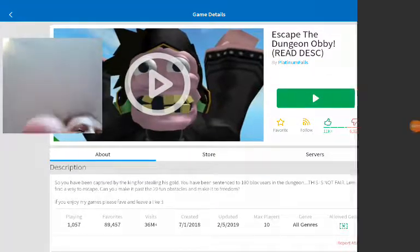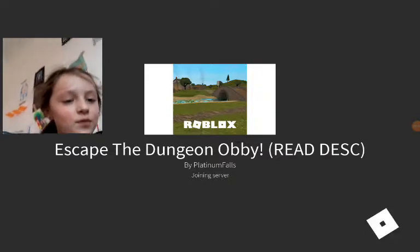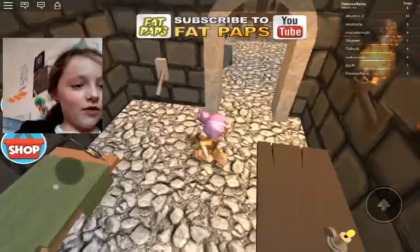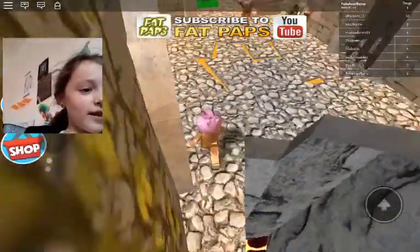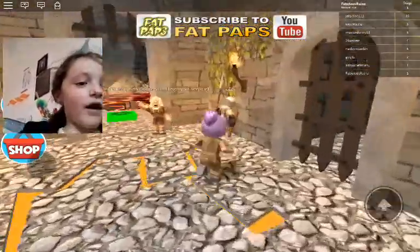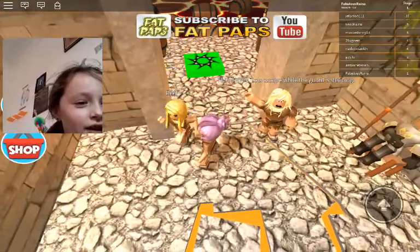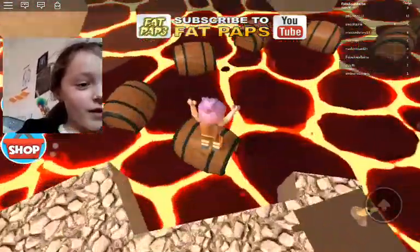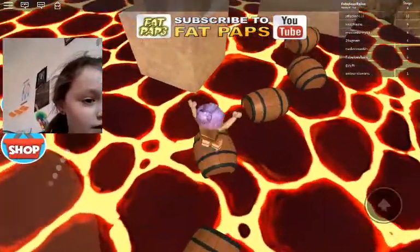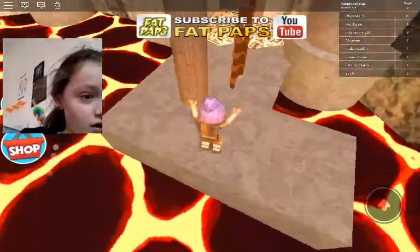Today we are going to be playing Escape the Dungeon Obby. If you want to get out, you go there and then you go through. Don't go in there because that's really boiling hot lava. Hi, I'm Henry. Let's escape while the guard is sleeping. There's a very bad guard that's supposed to be guarding people so they don't get out of the dungeons.